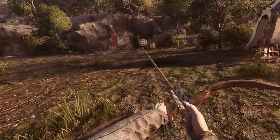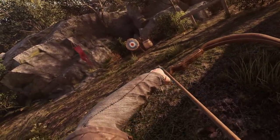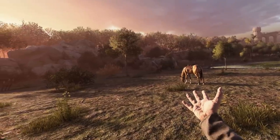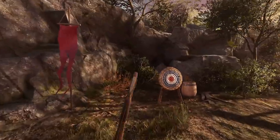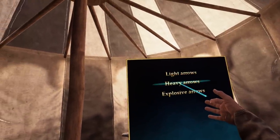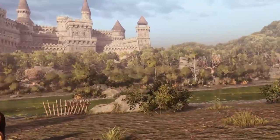Now we have a bow and some arrows, and I need to get a little bit of training. We're currently on the new map 'Creek.' If I go to ammunition, we actually have light arrows, which is what I'm using, heavy arrows, and explosive arrows, which I'll use a little bit later. I'm just gonna take this armor right here because we have some enemies inbound.